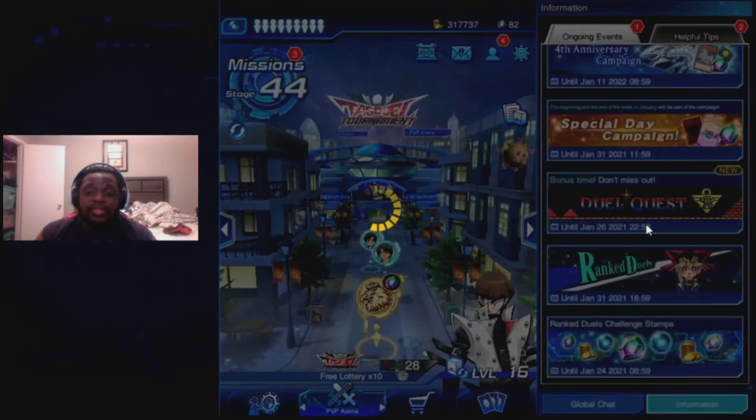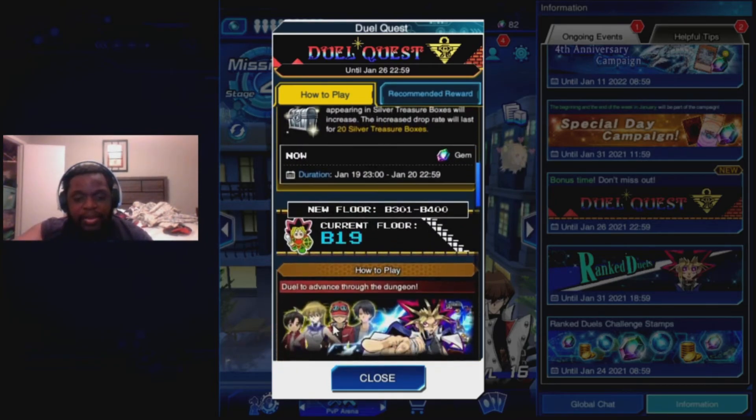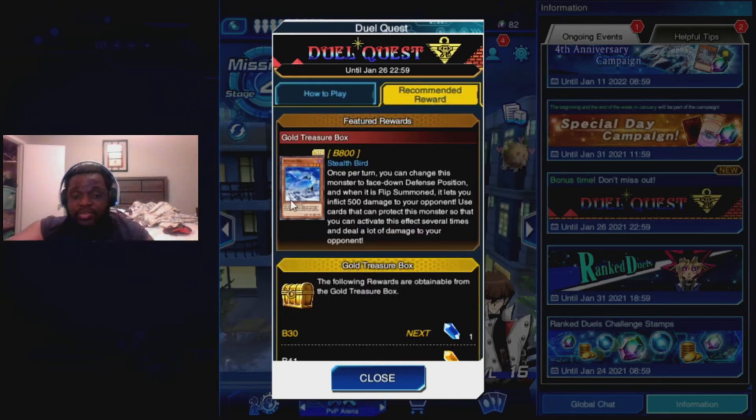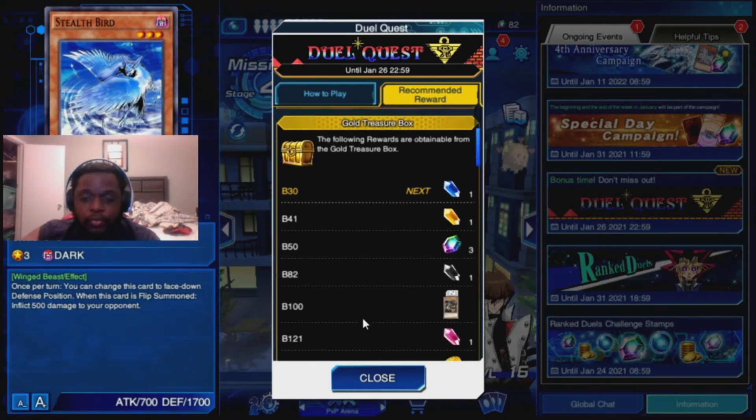What's also going on in Duel Links right now is the Duel Crest event. This event is really good for getting gems. You simply play any piece of content in the game and go down the tower earning chests that give you gems. The only prize card that's actually in the grind — which isn't really worth going for unless you're making a burn deck — is Stealthroid. It's a level three dark monster, machine beast. Once per turn you can change this card to face-down defense. When this card is flip summoned, it deals damage to your opponent. You'll probably be running this in a Sub-Terror deck to help keep up with flipping cards face up or face down for special summons.